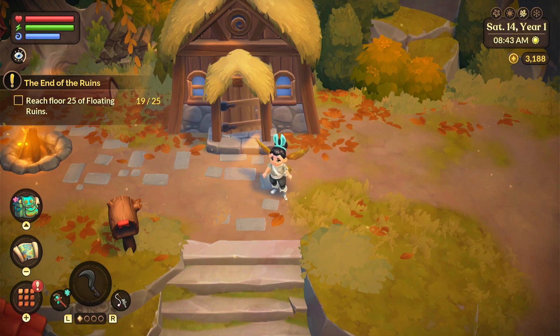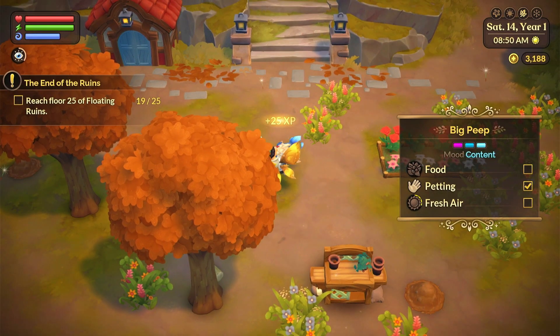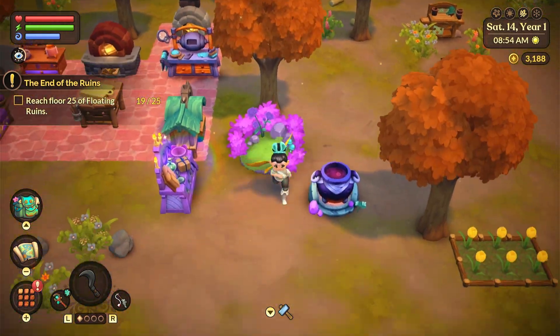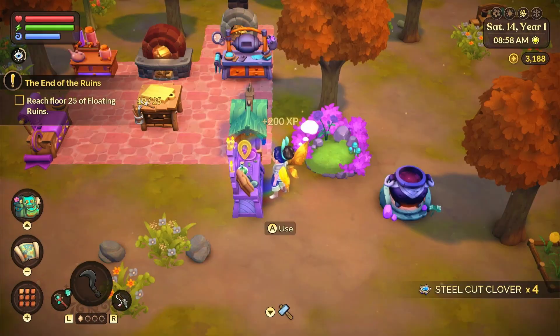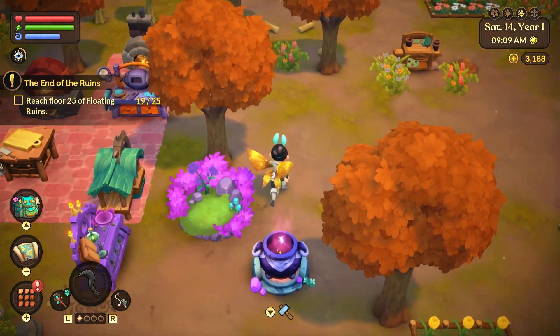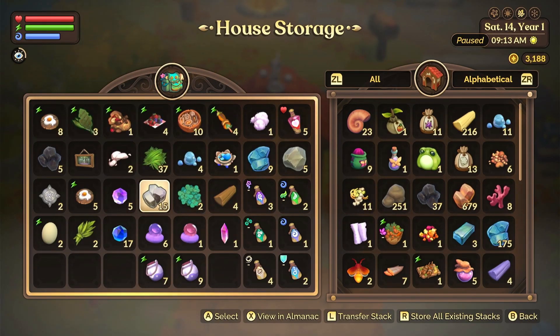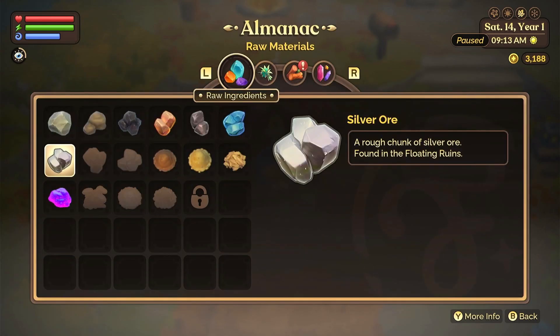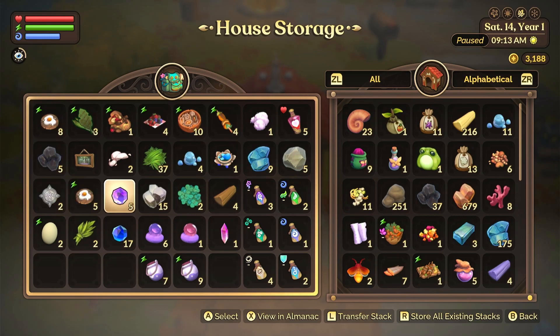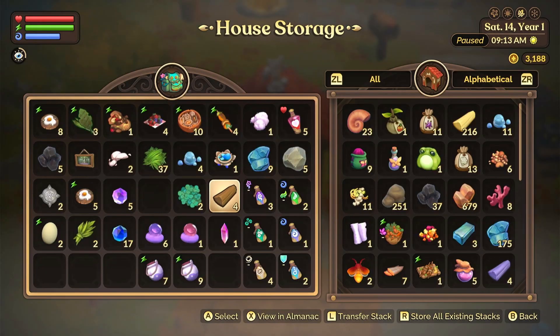We're going to go into the floating ruins, but first I need to make sure I have all of my supplies. I'm going to make some potions. My little chicken's out! I want to pet them, and I want to make sure we have enough things. I can only make two potions, so we have to go to the floating ruins anyway to get some more of those little blobs because they really help with making different things.